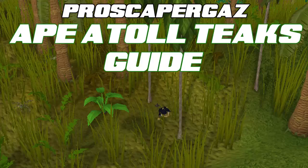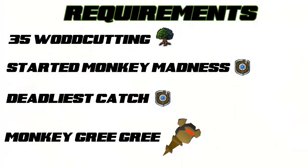Hey, what's going on guys, Gaz here and welcome to my Ape Atoll teak woodcutting guide. Requirements to carry out this method are level 35 woodcutting, you must have started or completed the Monkey Madness quest, you must have completed the Deadliest Catch quest so you can access the bank deposit chests on the beach, and you must also have a monkey grigri of some kind. I recommend the ninja or the normal Karamjan monkey one.